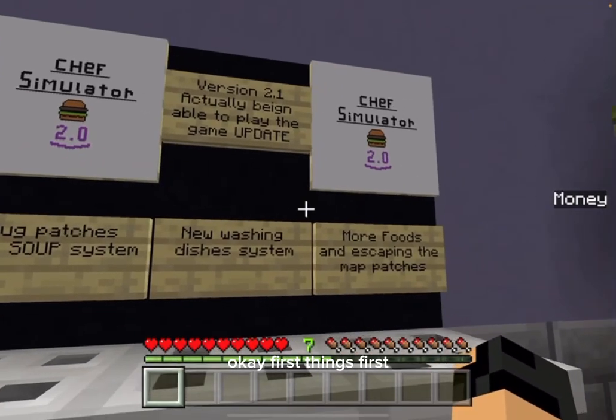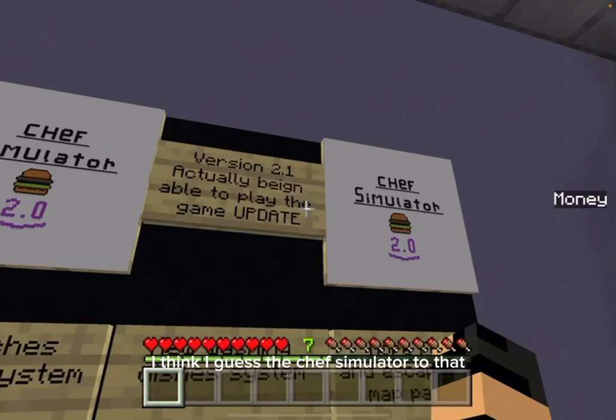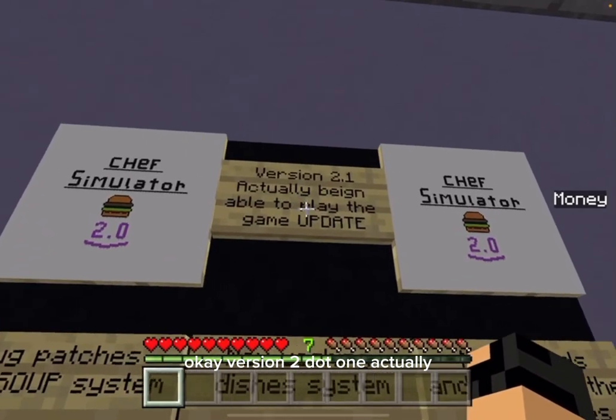First things first, let's read the rules I think. The Shep Simulator 2.0 - I like that hamburger. Did you approve that? I think they did. Okay, version 2.1.